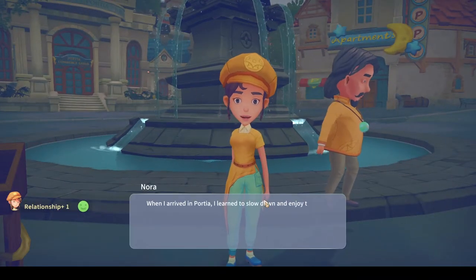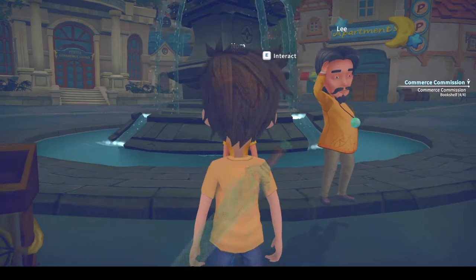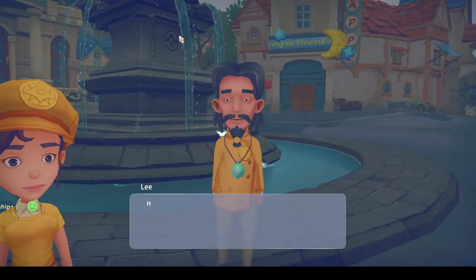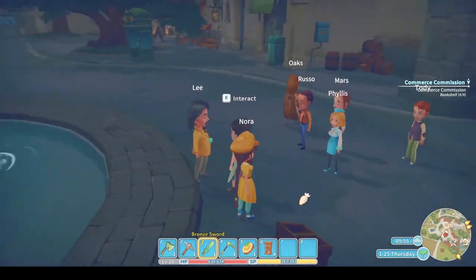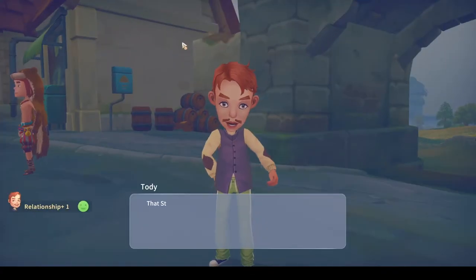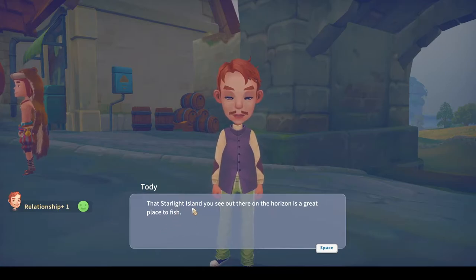'When I arrived in Portia, I learned to slow down and enjoy the rabbits.' Also I like Nora. 'Have you ever heard of the story about the dancing robots?' I've got a lot of work to do on the townsfolk. 'That's Starlight Island you see out there on the horizon — it's a great place to fish.' Yeah I'll have to try that. Thank you Toadie — go to Starlight Island and do some fishing.